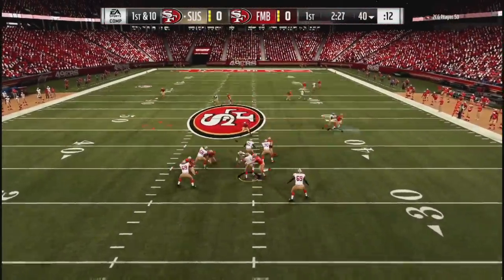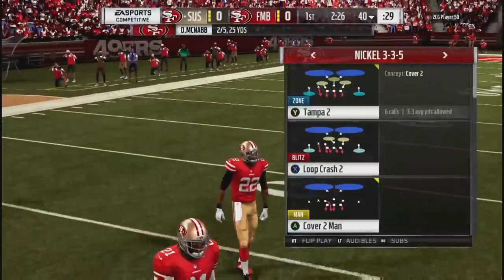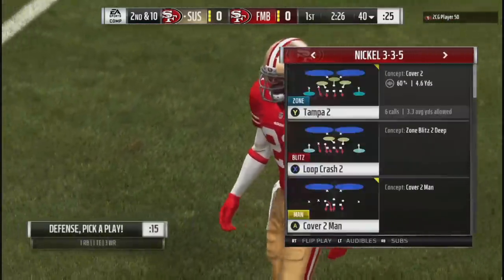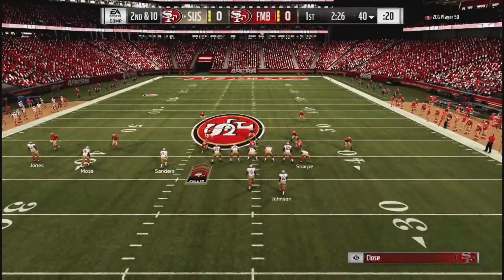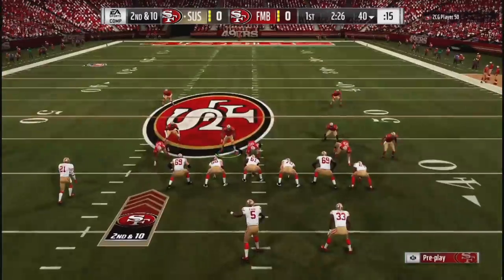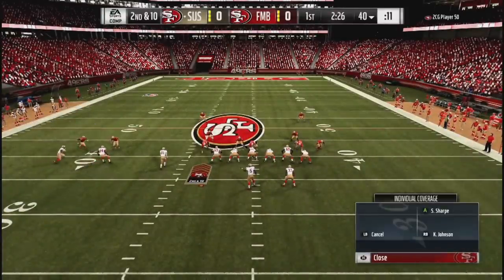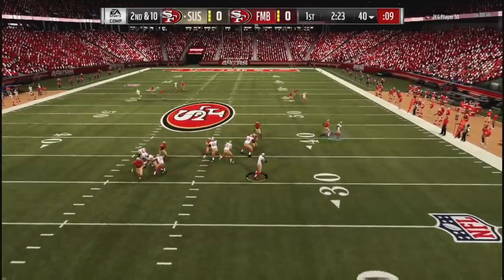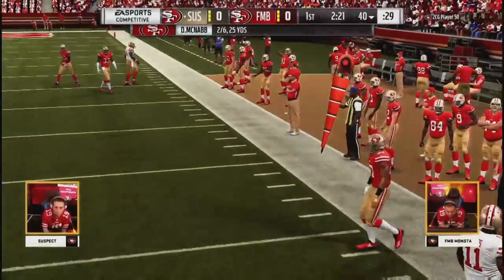First and ten. Great cross man there — he had defenders coming from the opposite side anticipating crossing routes, just stayed a step ahead. The defense has looked very good for Monster so far out of this 3-3-5. Hit as he threw — that brings up second and ten. McNabb in the gun with Johnson off to his right, Deion, Moss, and Jones in the trips, Julio across the formation. They try to drag him — great job picking that up — and he just throws it away. Good throwaway there.